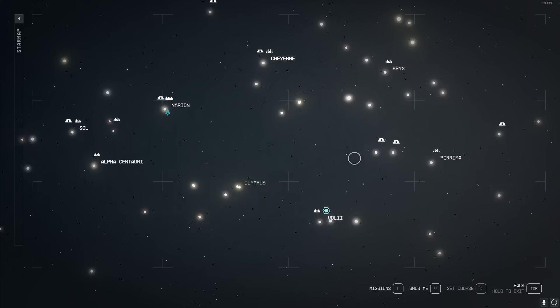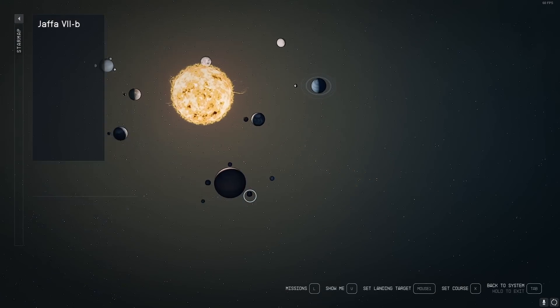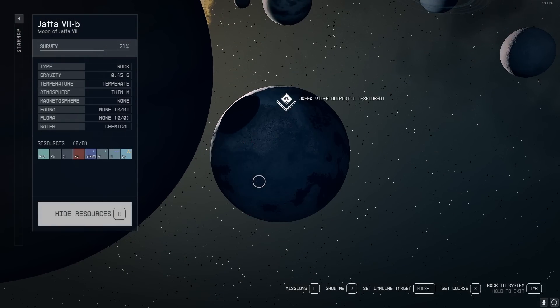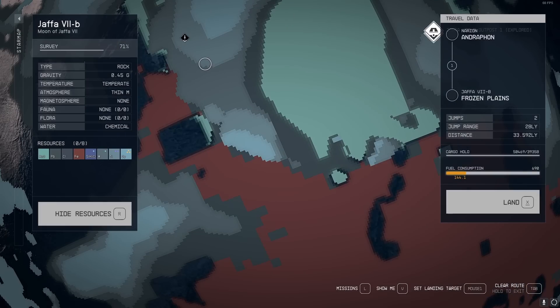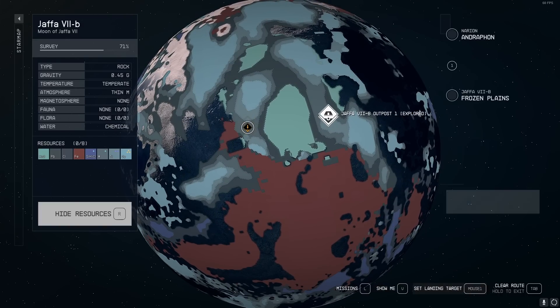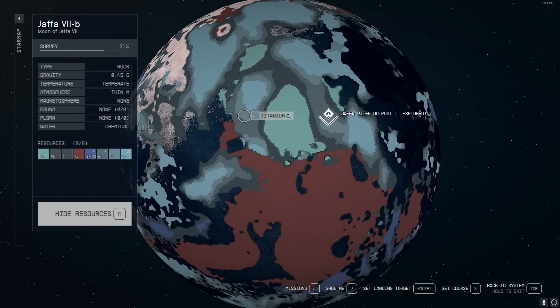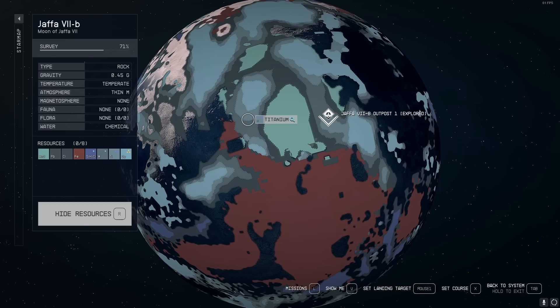For the next planet on the list, you're going to go to the right of Alpha Centauri — there's a solar system called Jaffa. Over in Jaffa you'll find Jaffa 7b. Show the resources and look around for an area that has tungsten as well as titanium, and go to an area where they kind of meet up. They should be in the same biome — this one's not nearly as hard as doing a split biome. Titanium is used for warehouse storage and manufactured goods, and tungsten is used for a ton of different things including extractors. I've burned through thousands of it before, so you definitely want one here to collect these resources.